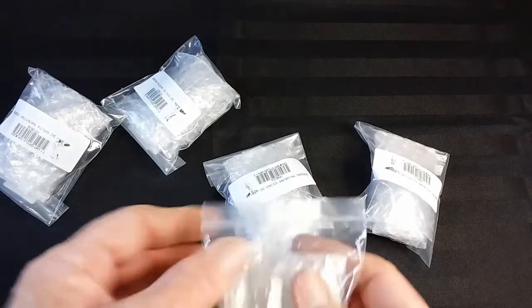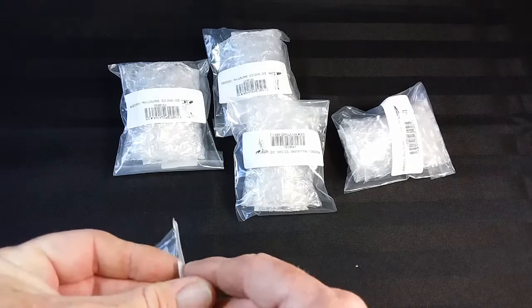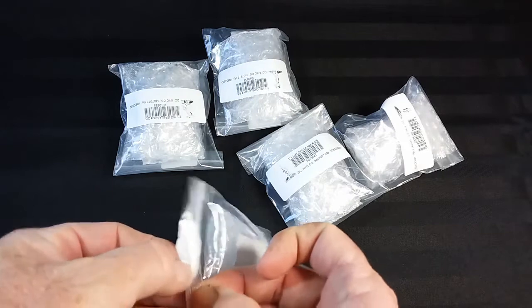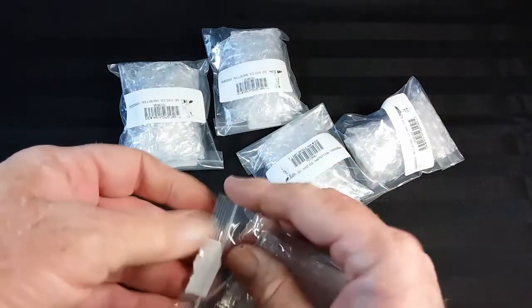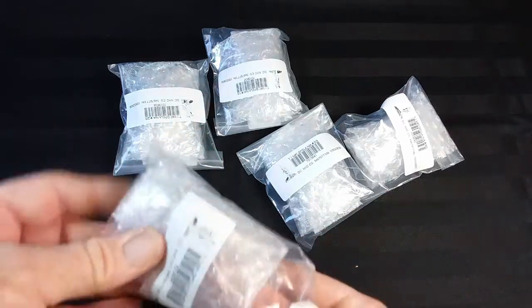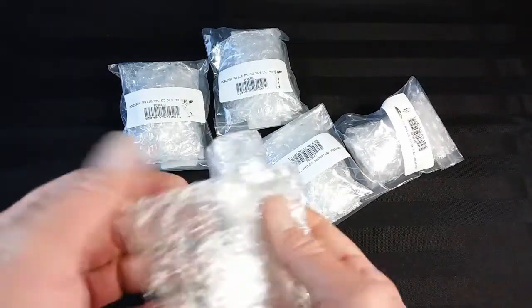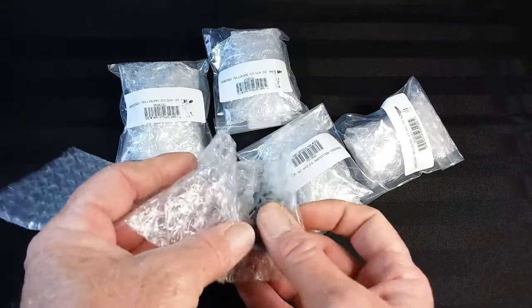Let's open up this first one and see what we've got, shall we? There we go — now we're starting to get into it. There's plenty of zip lock bags anyway, and a bit of bubble wrap around the miniature, and we'll see what miniature it is.